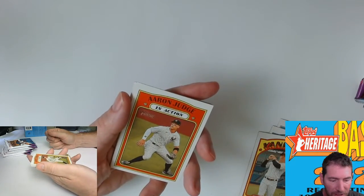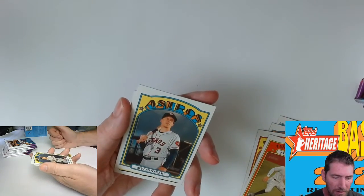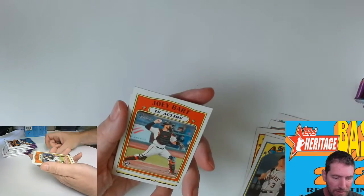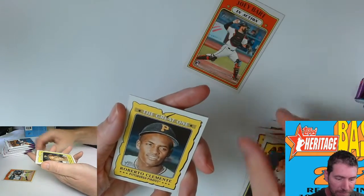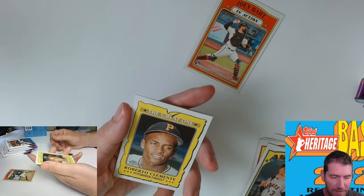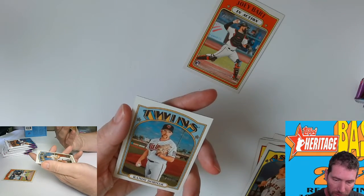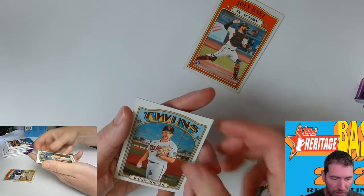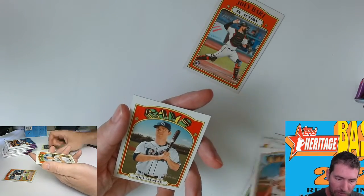It's gonna be hard in-action Aaron Judge. The in-actions are what a lot of the rookies you're gonna get. There's an in-action Joey Bart rookie - just as I say something. Roberto Clemente - the great one. Where's the number on that? That's an insert - Randy 334.